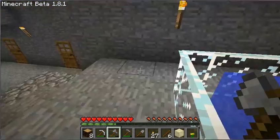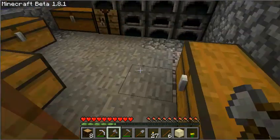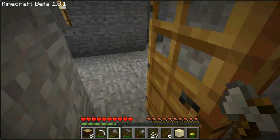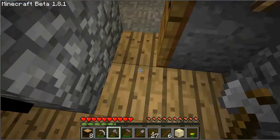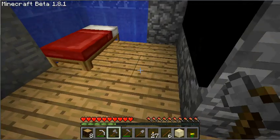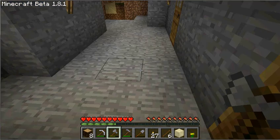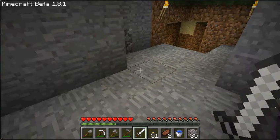We're going to make a dock too, probably right here in this area. I'll probably do that off video because it'll be boring, and if y'all want to know how it was made, I'll be more than happy to show you. Our unlimited water supply — we have two unlimited water supplies now in our house, one there and one here. I don't see the point in removing them; they look kind of cool.